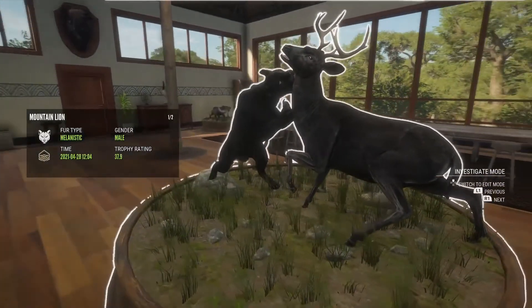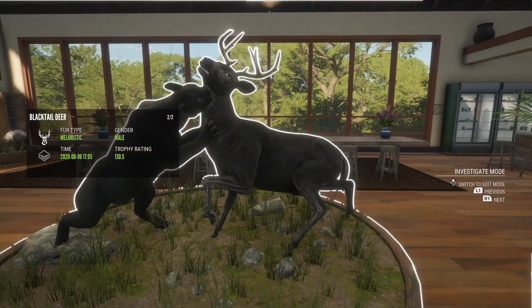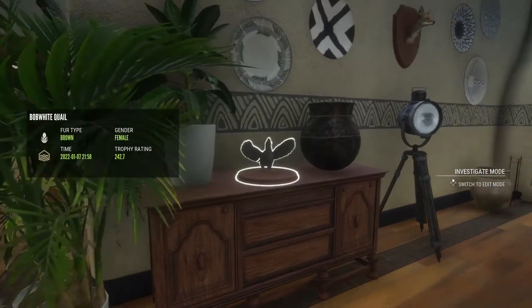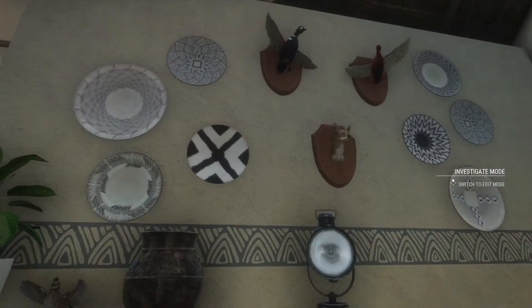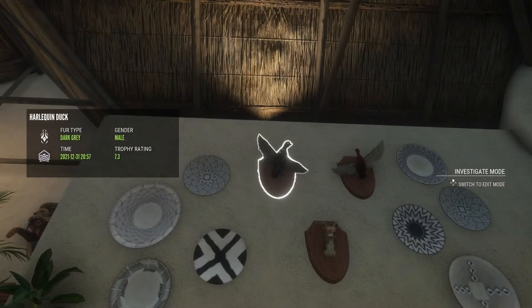Over here we have a gold melanistic mountain lion with a melanistic blacktail. I'm trying to get a diamond bobwhite quail, but there's my biggest. Another diamond coyote, cinnamon teal, and a diamond harlequin duck.